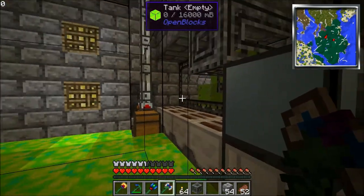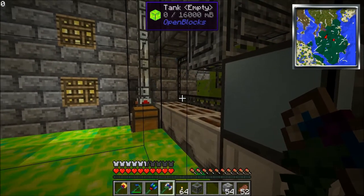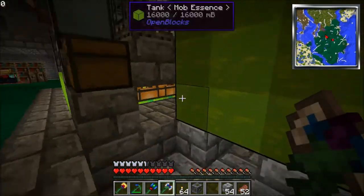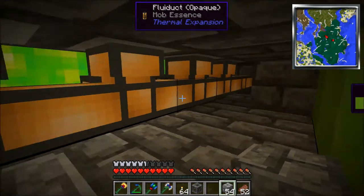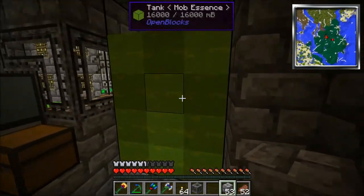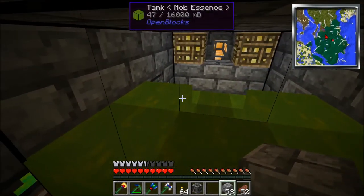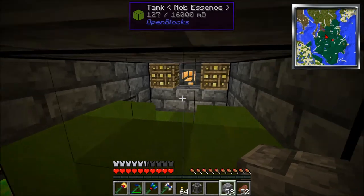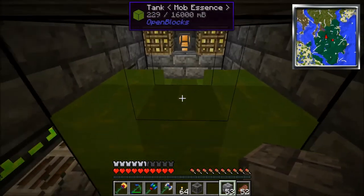The bottles get ejected to the top, which goes into an autonomous activator with a lever on it so I can shut the machine on and off. That just fires them at this wall here, and then the experience that drops from those bottles being broken falls into these four sewer blocks here. I have those four sewers hooked up to some fluid ducts which travel back behind this other large, large tank. So it fills this mob essence tank up — it comes from the sewers back behind this wall, and then out to here.